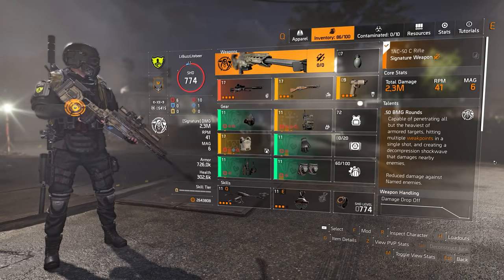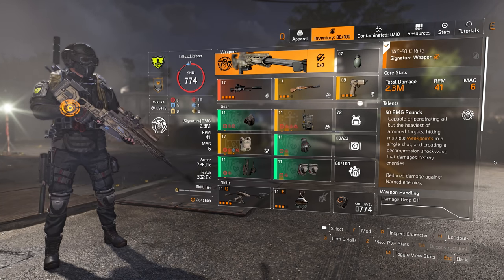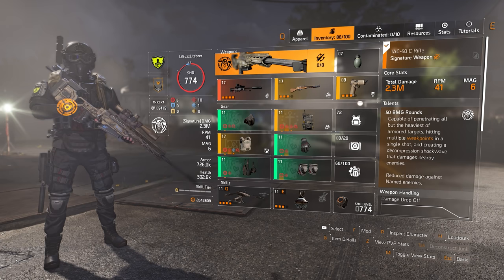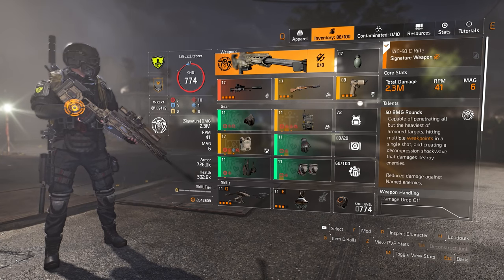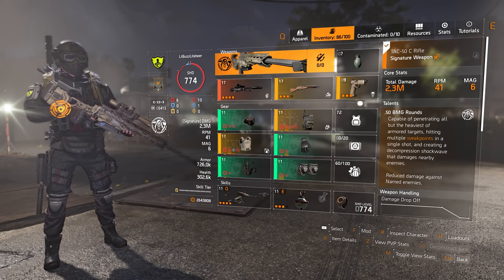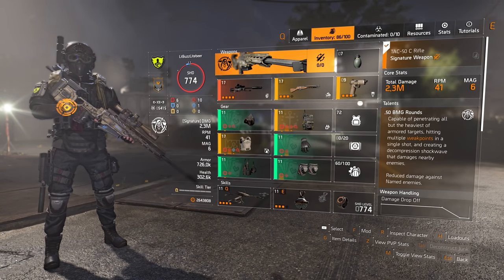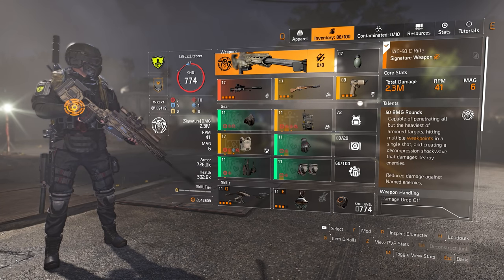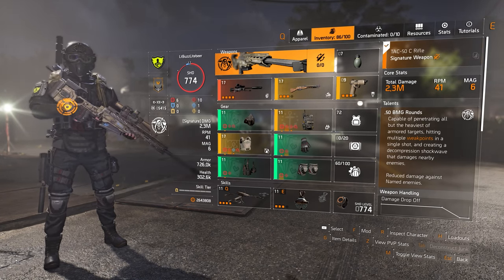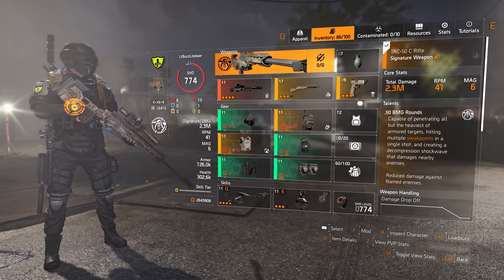Here is the overview of the build I am currently using, and for reference this is for Title Update 10. I will explain my gear choices later in the build guide, as I have done extensive testing and poking around the Division community for comparison. The build is centered around using four pieces of the Aces and Eights gear set, the Walker, Harris, and Co. named body armor Chain Killer, and finished up with a Providence backpack with Vigilance.